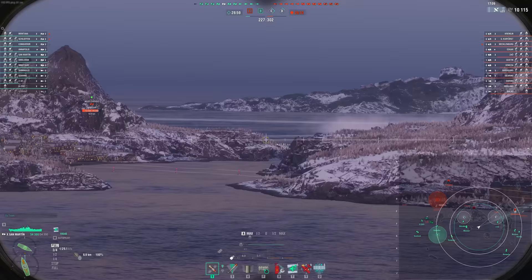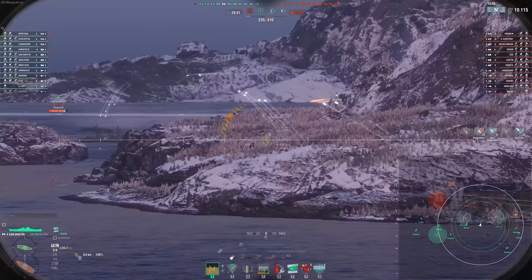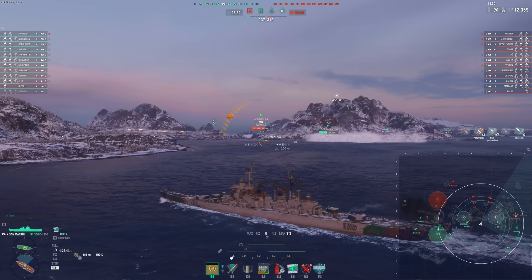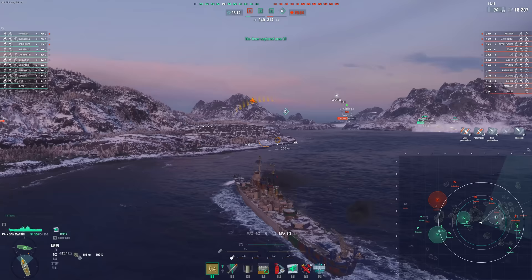Unlike a ship like Minotaur, where you can heal back citadel damage, you have a gigantic citadel, so it's really likely the enemy is going to dev strike you. I haven't really found that to be an issue with the San Martin, especially when I can angle a little bit. We don't have a stepped citadel like the Minotaur does, where even at an angle you're liable to get dev-struck. This ship is very strong, very difficult to kill, and very fun to push up close to islands.